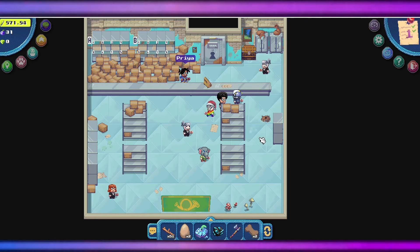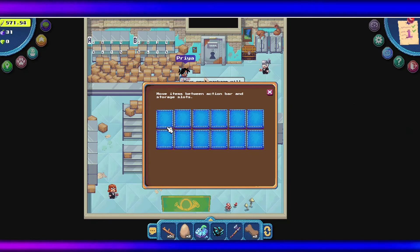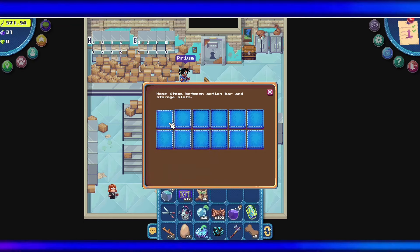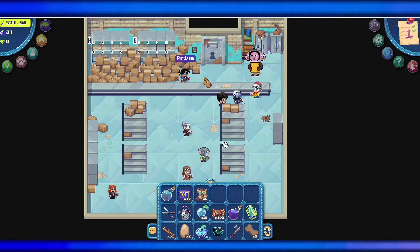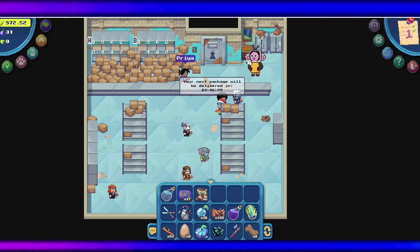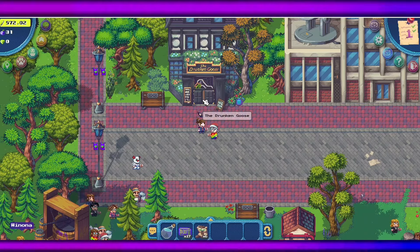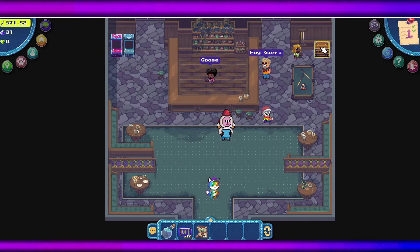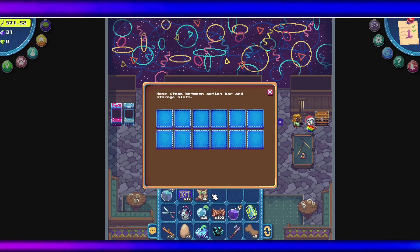The second tip is the free storage. Here in the post office we can store our stuff, and if your bag is full you can move items here. There are two locations for free storage: one in the post office, and the second one is in the Drunken Goose. Let's head over to the Drunken Goose — the chest is right here, free storage.